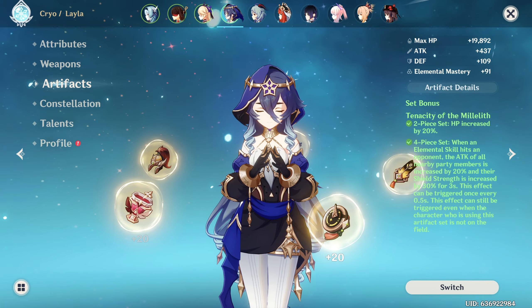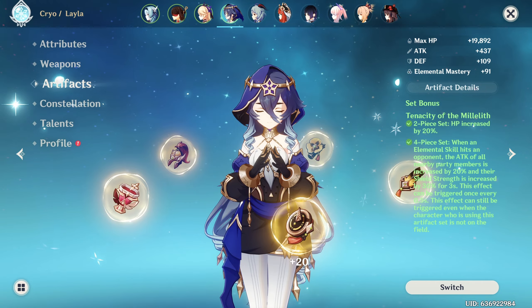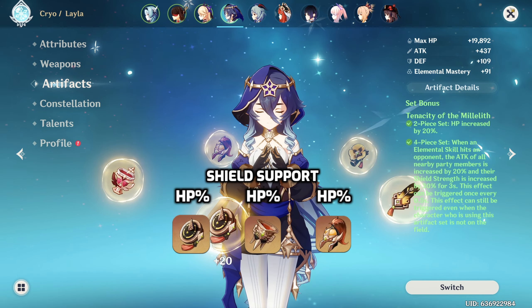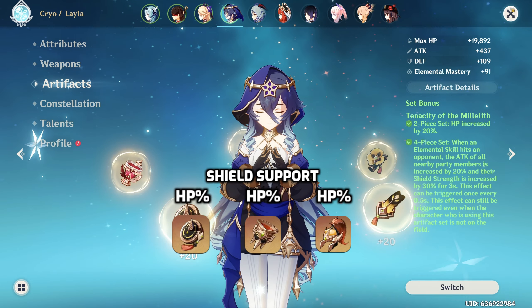As far as artifacts go, Tenacity of the Millelith is her go-to set. It provides her with an HP bonus for stronger shields and takes advantage of her shooting stars for the 4-piece bonus.